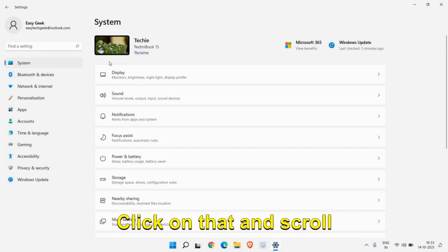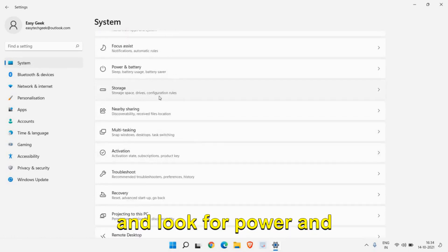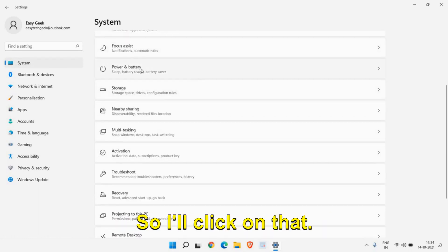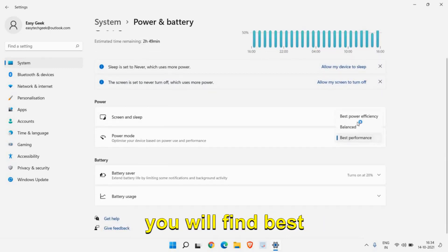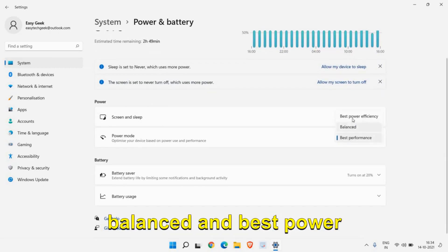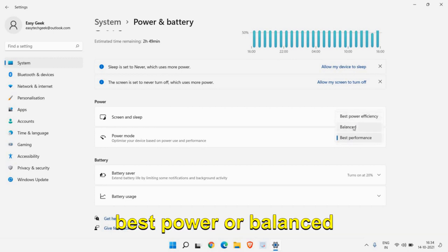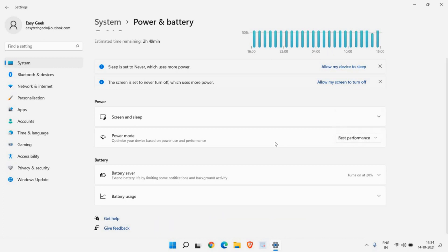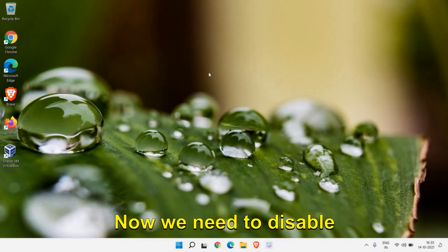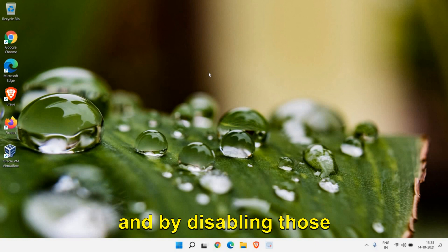On the left-hand side click on System again, scroll down and look for Power and Battery. On the right-hand side you will find Best Performance, Balanced, and Best Power Efficiency. If it's set to Best Power or Balanced, make sure you select Best Performance. Once this is done, close the Settings window.